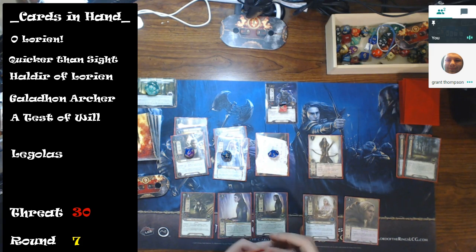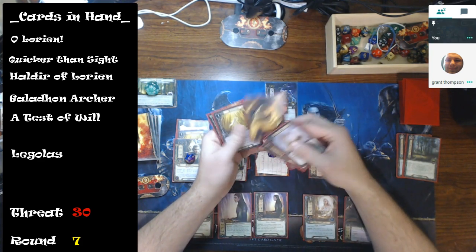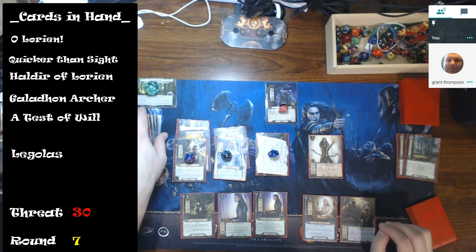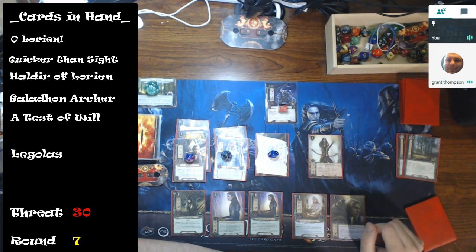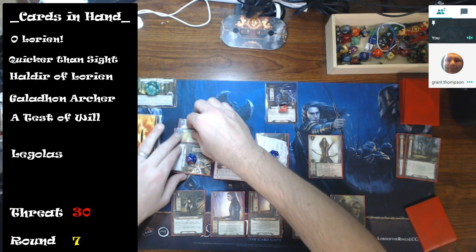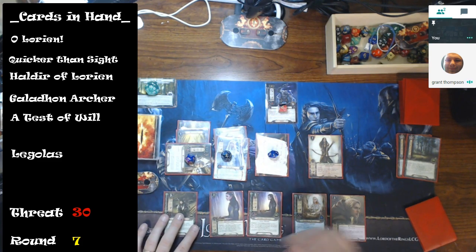This is the slow, painful turtling David didn't want to do. I can't really do anything yet — all my cards are out of sphere. Do I have Quicker Than Sight in hand? I do. We had to proxy some cards while waiting on the mail. I'm thinking Thranduil could take one attack from the Hill Troll since we got that Sylvan Tracker out. I'll quest for four.